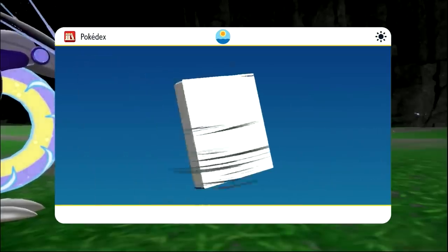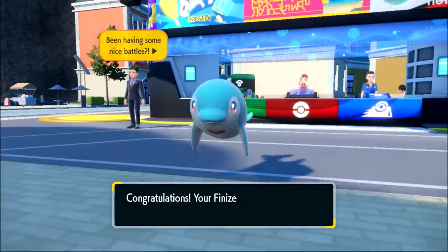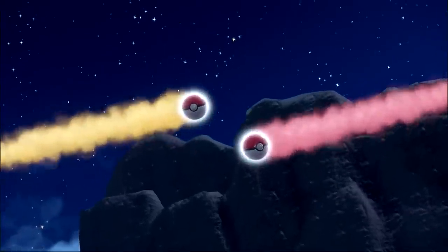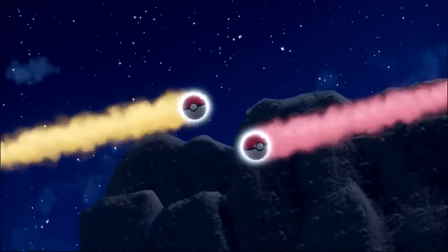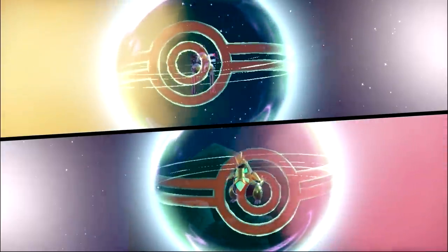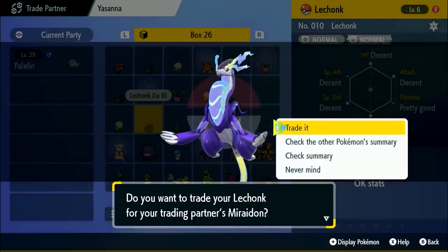After that, all I needed was Iron Jugulis and Iron Valiant — took about 7 minutes between the two of them. With that, we got all of the Violet Exclusives, so I just had to trade them over. But then I realized, after I went to all of this trouble, I could've just started a Union Circle and caught everything but Miraidon in this save file. But I had to trade anyway, and it was worth it being able to use the Round Squad again. So I took care of Palafin, all of the trade evolutions, and the Violet Exclusives.